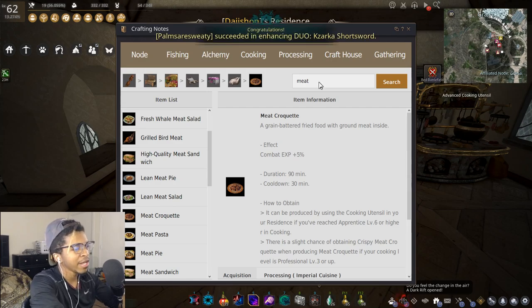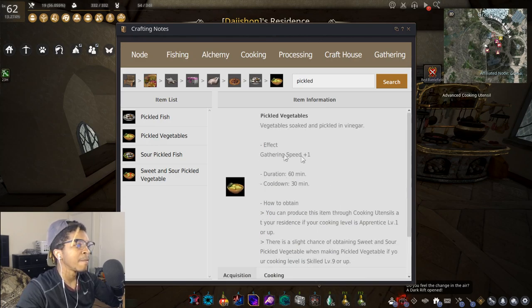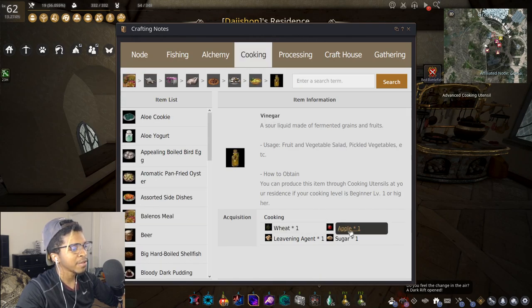If you're not sure what you want to turn in once you hit guru, you can cook pickled vegetables. It's a very useful sub-component that goes into things like media meals and combat rations. It's easy to make: cabbage, leavening agent, sugar, and vinegar. You can also buy the apples and veggies from an NPC I'll show you in a bit.